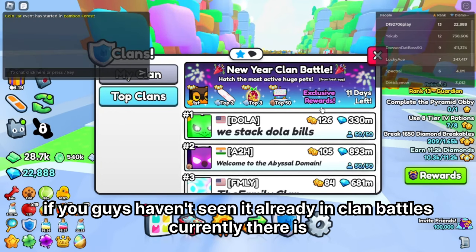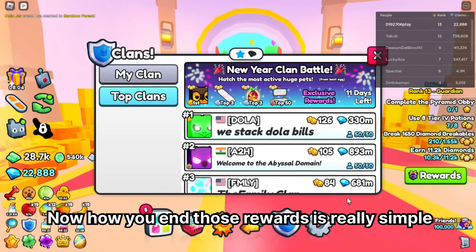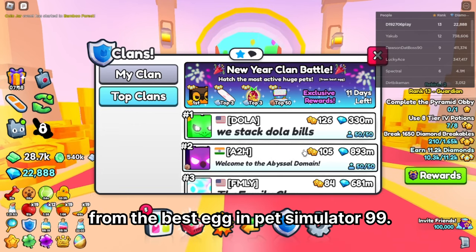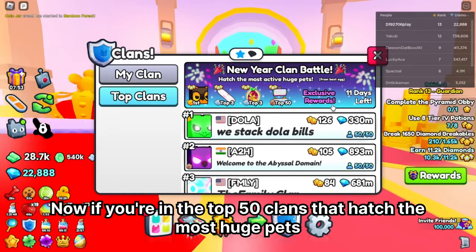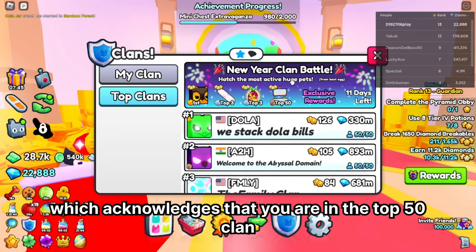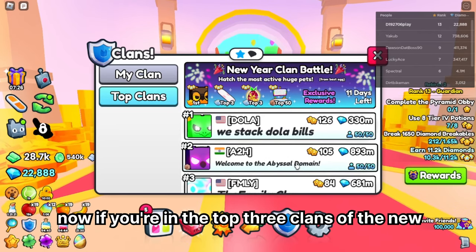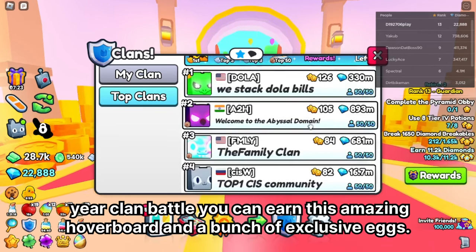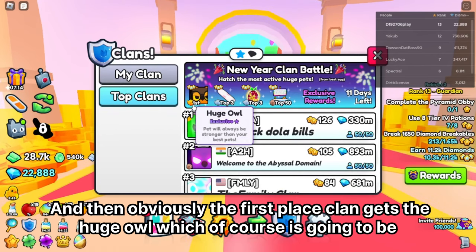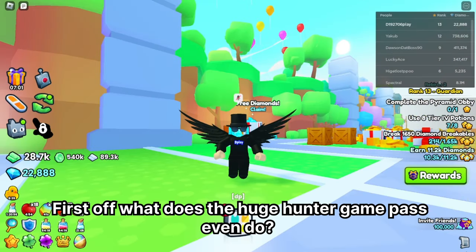In clan battles there is currently the New Year clan battle, which allows you to earn rewards by hatching huge pets from the best egg. If you're in the top 50 clans, you can earn an awesome cupcake booth. Top three clans earn an amazing hoverboard and exclusive eggs, and the first place clan gets the huge owl, which will likely be worth around two titanics.